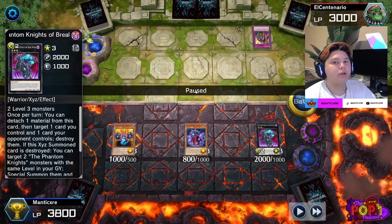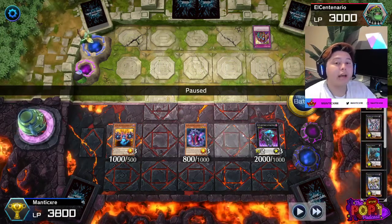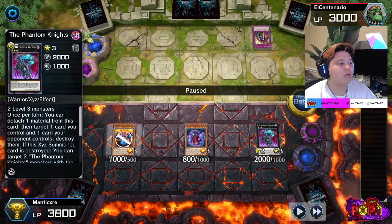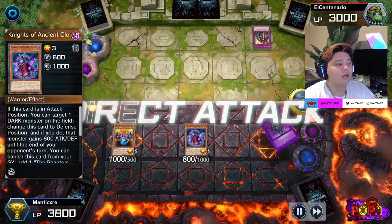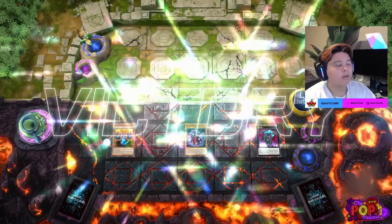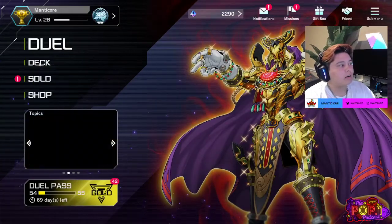Don't be stupid and ruin your game. I attack for 2000 and he sees I have game, so he surrenders at this point. This was my 60-card Phantom Knights deck. It's been going back and forth — last night my luck was absolutely atrocious. I was grinding, got to Plat, but I lost nine coin flips in a row. Nine in a row — and I still won a lot of my duels going second.